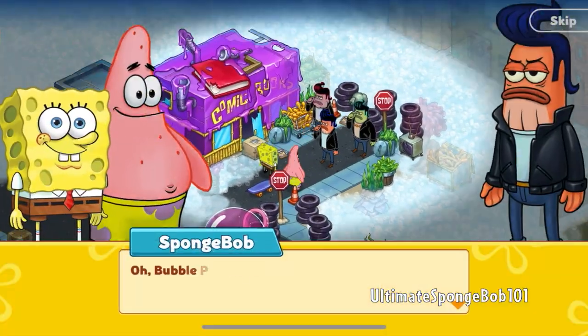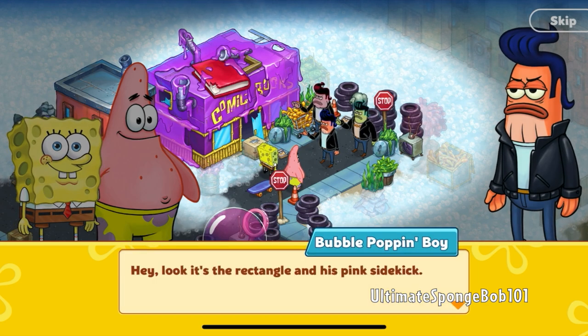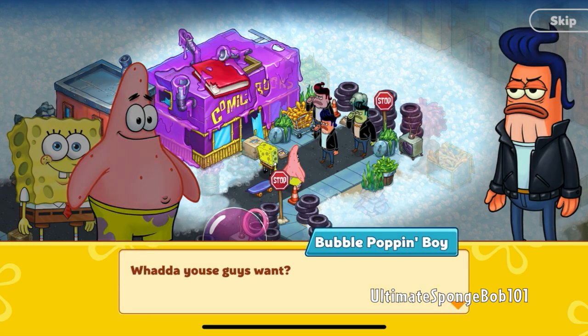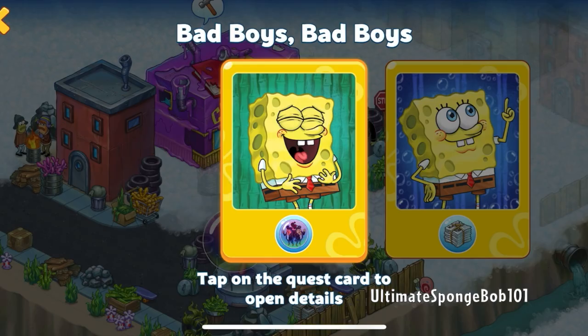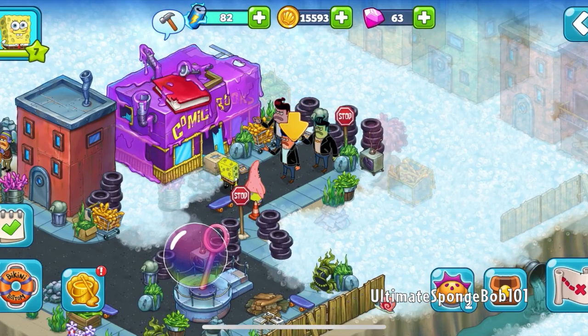SpongeBob says, 'Oh, Bubble Poppin' Boys!' — 'Hey, look, it's the rectangle and his pink sidekick, they're still snapping their fingers over there!' SpongeBob replies, 'I am my own person, thank you very much. What do you guys want?' New quest: Catch the Bubble Poppin' Boys — just like in the episode. That's a good one!